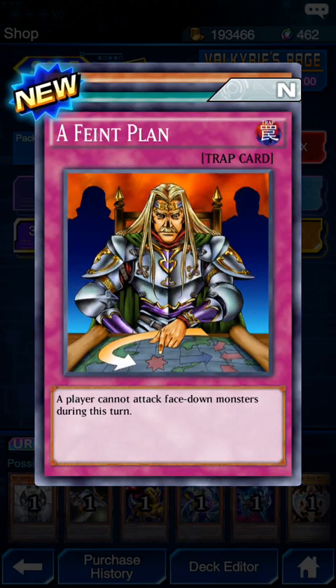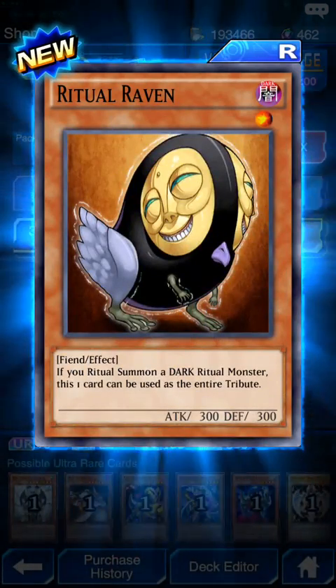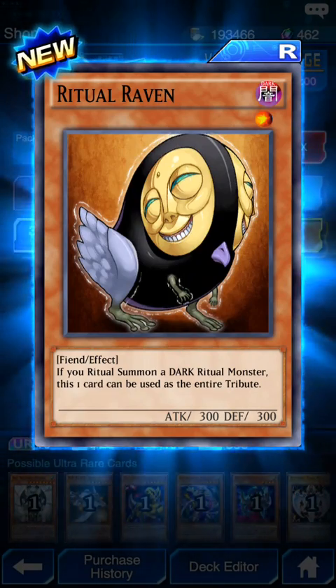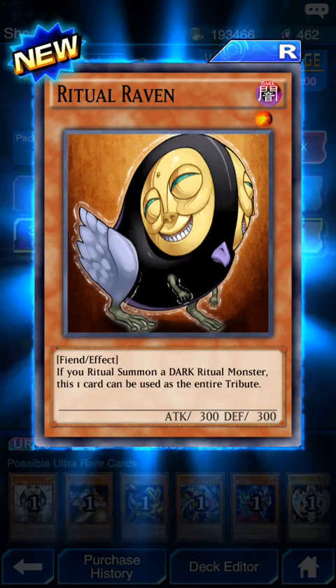A player cannot attack face-down monsters during this turn. Resurrection of Chakra - there's art for it - it uses ritual summon for Chakra. If you ritual summon a Dark ritual monster, this one card will be used as the entire tribute.